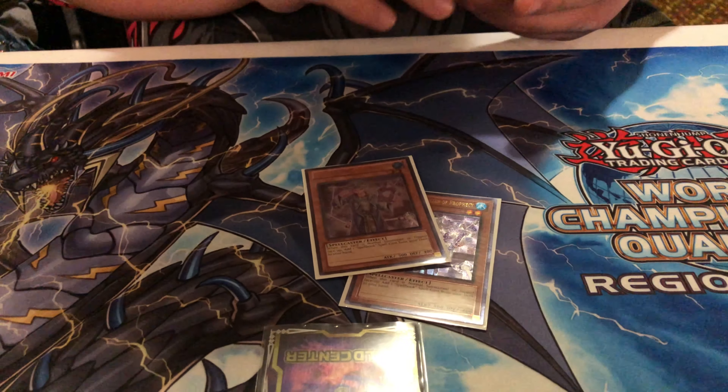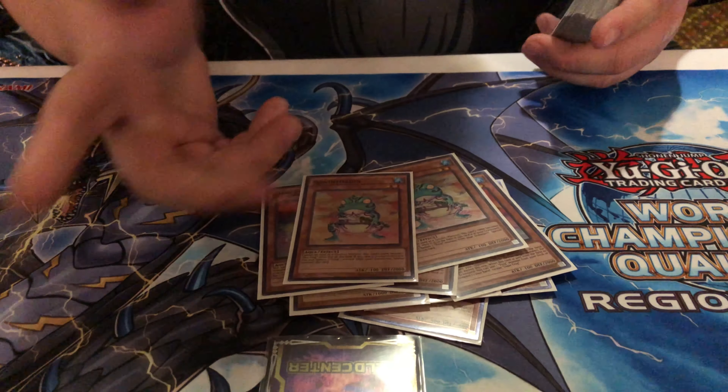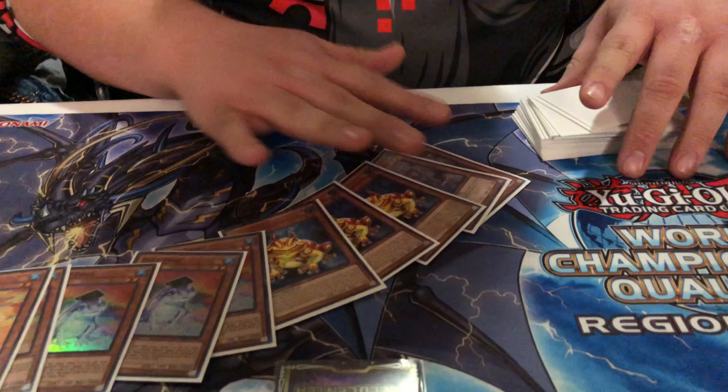So first off, you got the boy — Spellbook Magician of Prophecy. And you got his frogs: three Swap Frog, three Duke, and two Ronin Toten. That's all the monsters, ten monsters with the boy.